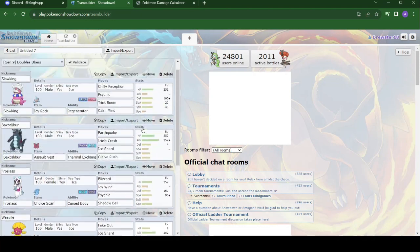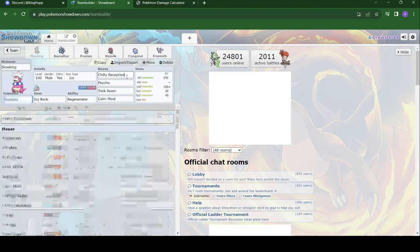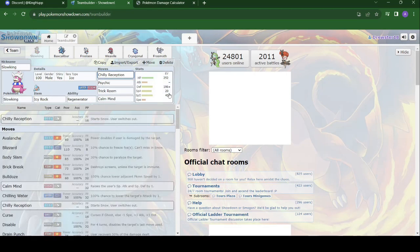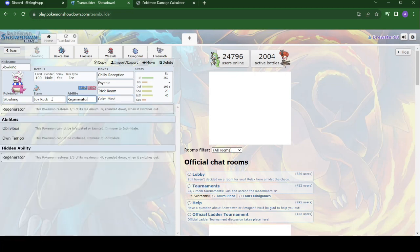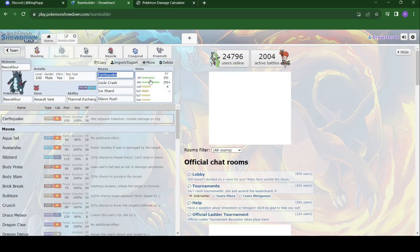This is the team setup we brought this week. Starting off, kind of the staple of the ice team is Slowking — expecting Twinner to bring a poison team, so bringing the psychic just to deal with those poison types. Trick Room just in case he wants to set one of his own, and Calm Mind in case we need to set up some extra defenses since we aren't running much investment in special defense. Regenerator and the Icy Rock to work with Chilly Reception, so we can get that defense boost on all of our Pokémon while it's snowing.